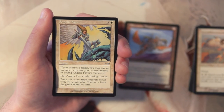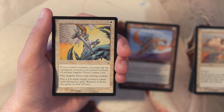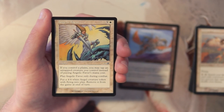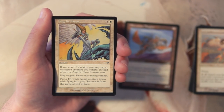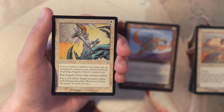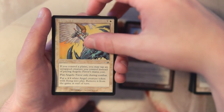Angelic Favor is an instant for three and a white. If you control a plains, you may tap an untapped creature instead of paying its mana cost. Play it only during combat, and put a 4/4 white Angel creature token with flying into play — but remove it from the game at end of turn. It's a great combat trick with real impact, but since the token leaves at end of turn, I think I'd still rather have the Thopter.